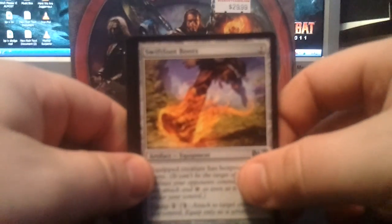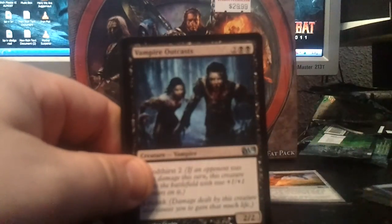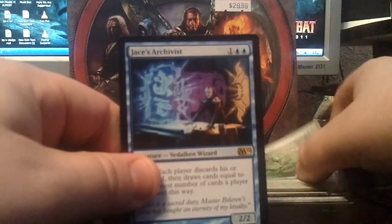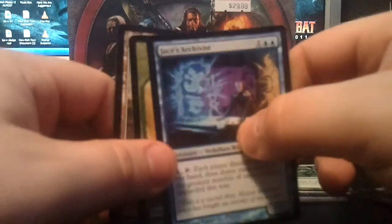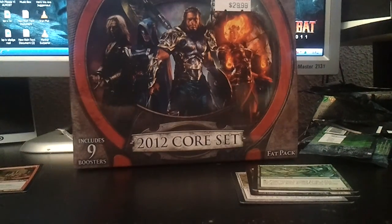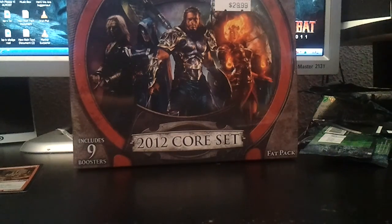Pack 8 of 9. Alright — Swiftfoot Boots, another Vampire Outcast, Cudgel Troll, and a Jace's Archivist. And there's no foil in this one. So far, I'm definitely not too unhappy with this haul.